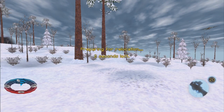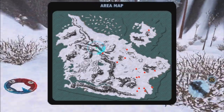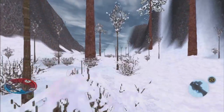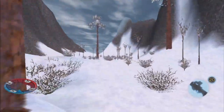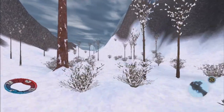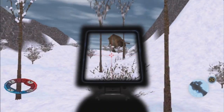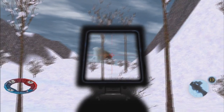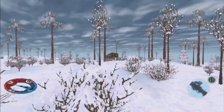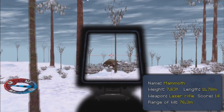Now it says it can take down a mammoth with one hit. So we're going to test that theory and see just how well it can take down a mammoth. I'm so glad there's a laser rifle in here — why wasn't there one in the other game? That would have been so awesome. Let's just try it at this distance. You lied — complete lie. That is not taking one hit, that's taking two hits.